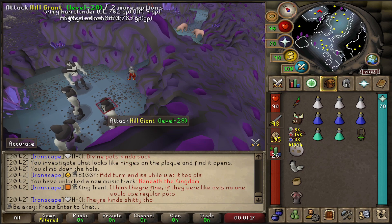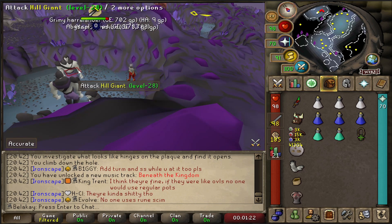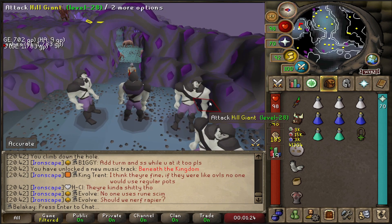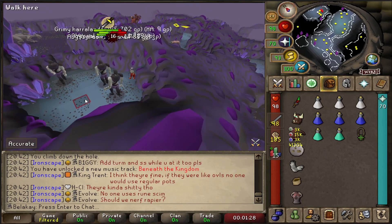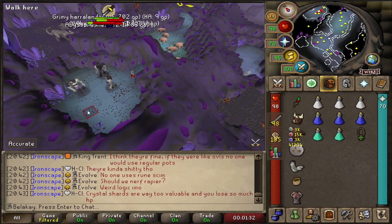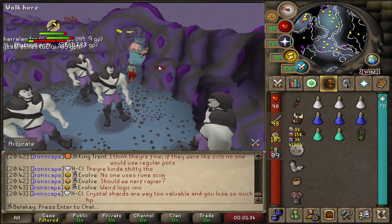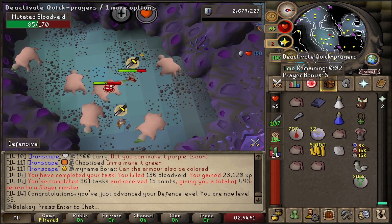I'm just on my way to Blood Warriors for the first time in a while. What the hell happened to the hill giants in here? Why do they look like this? When did this happen, and why have I not noticed it? And 83 Defense.